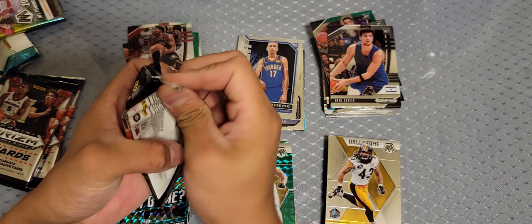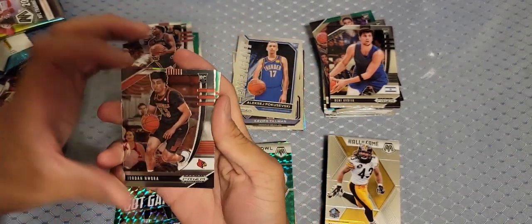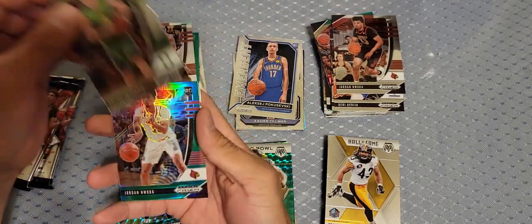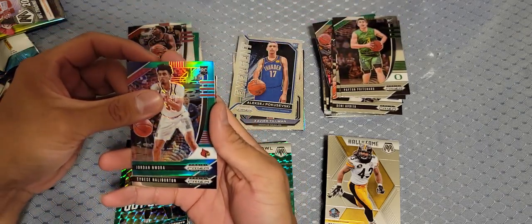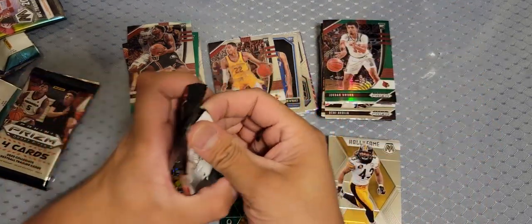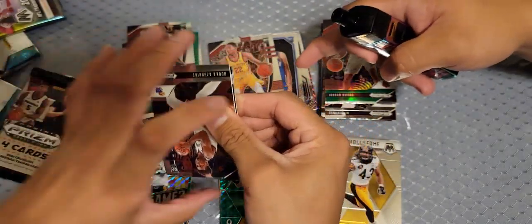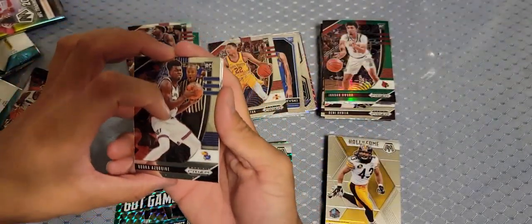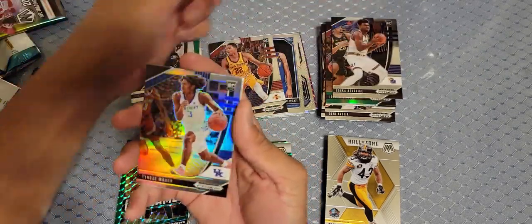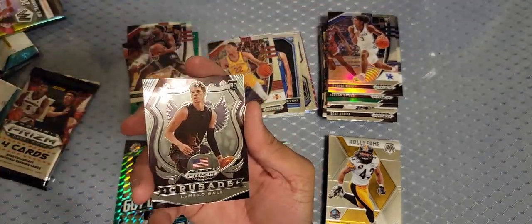Deni Avdija from Israel — the next Omri Casspi. Jordan Nwora, Payton Pritchard. Jordan Nwora again. Tyrese Haliburton — semi hit, semi. Come on, watch him be a top-5 point guard of all time. That'd be crazy — you better keep that card. Azubike. Silver Tyrese Maxey — let's go finally!